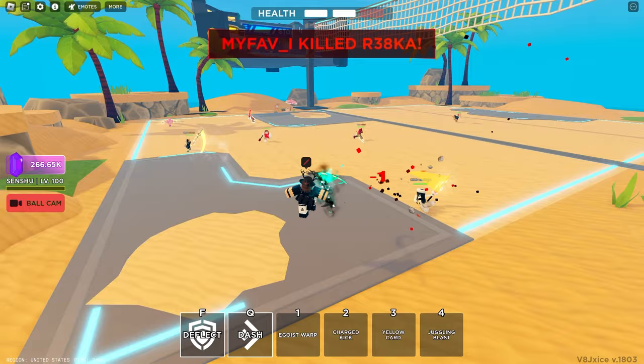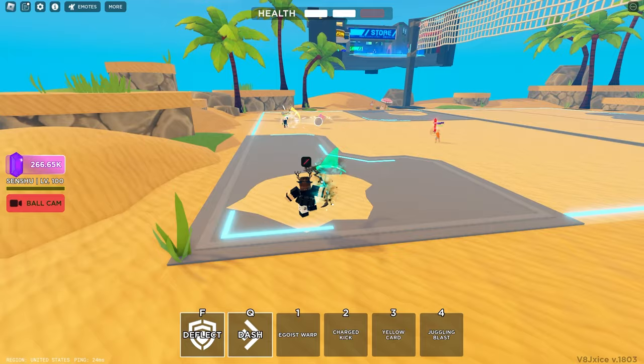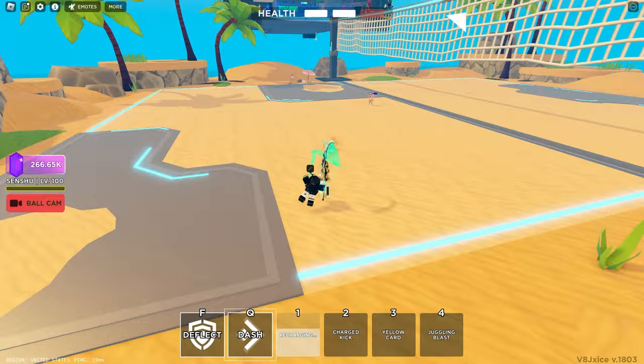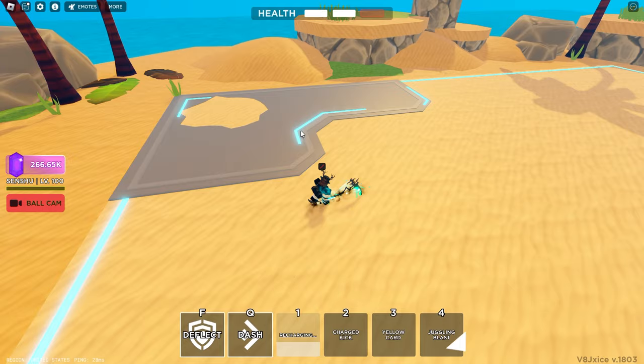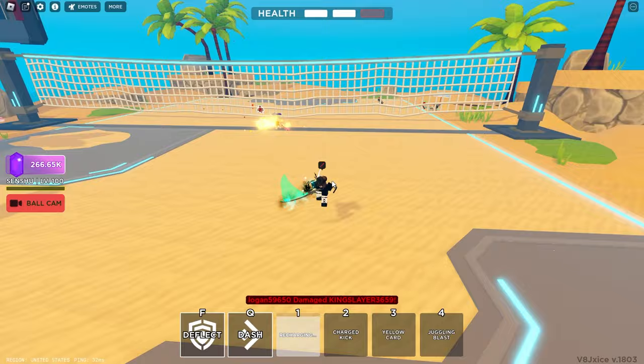Starting off with the first ability, it's called Egoist Warp. It's a quick dash forwards — it's kind of like Gazo's but it doesn't go as far — and you can split it into five different sections of direction when you dodge. You can dash in any direction you want. As you can see, I go all the way from there to here, which is a decent amount. You can zigzag with Warp — forward, forward, forward, and you can break ankles.